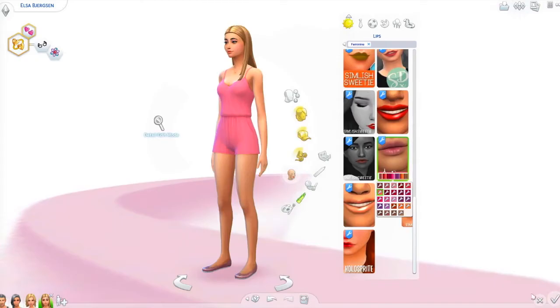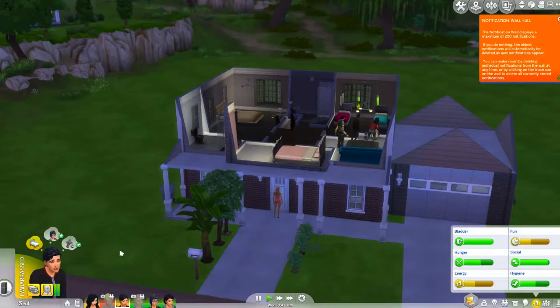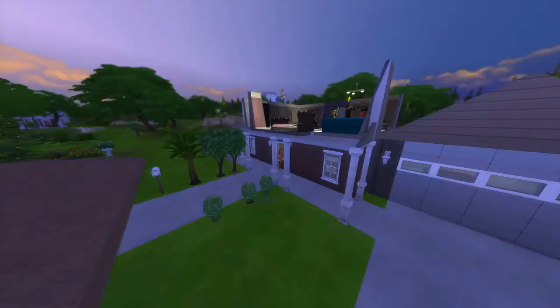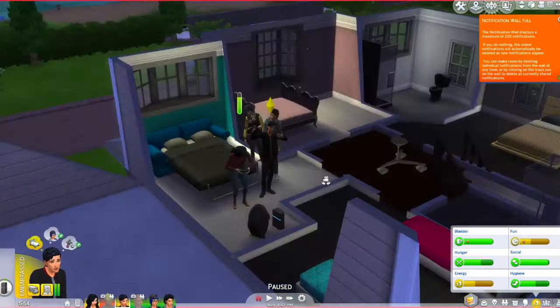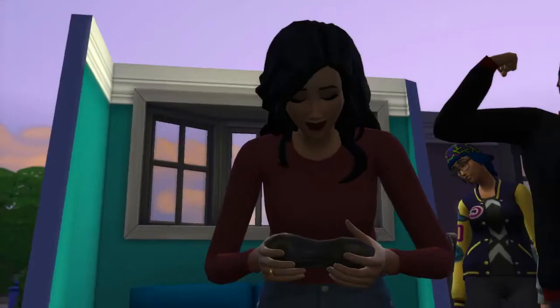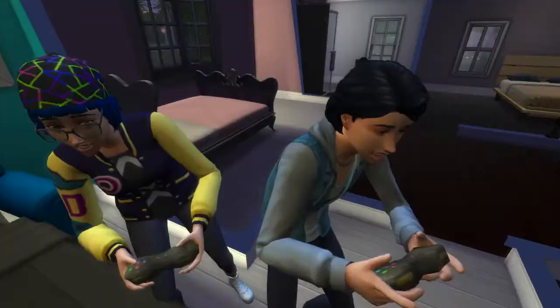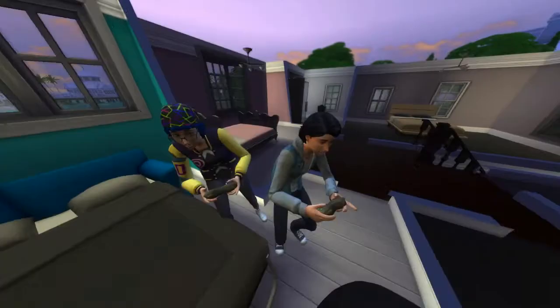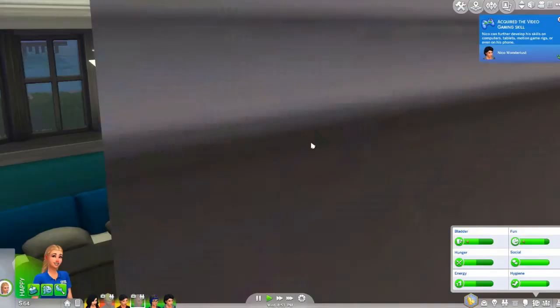We're just going to leave her outside because everybody is having quality bonding time. She just walked in and said 'I do not like to be kept waiting.' They're now having family bonding time in this super small, uncoordinated color room. I probably should have put the gaming system downstairs, but I wanted the boys to have their own little game room.